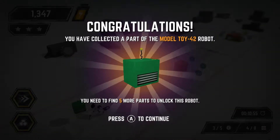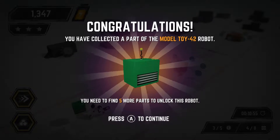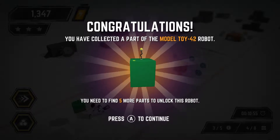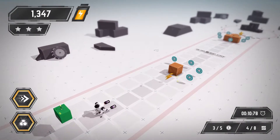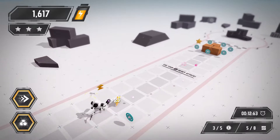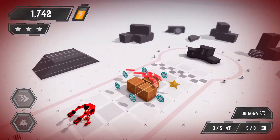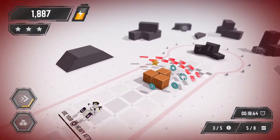Congratulations — you've collected a part of the Model Toy 42 robot! You need to find five more parts to unlock this robot. Now let's figure out the heavy attack button.